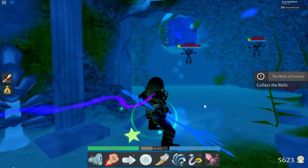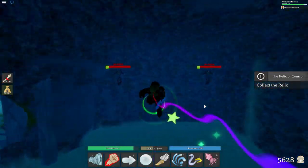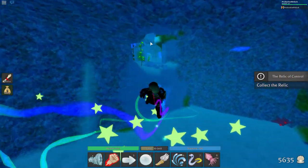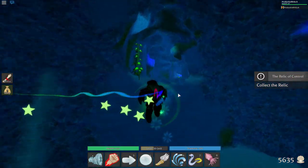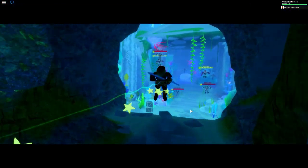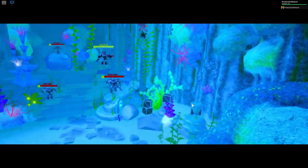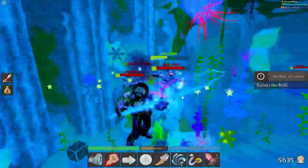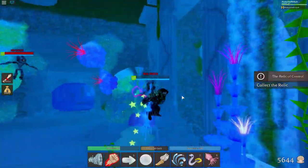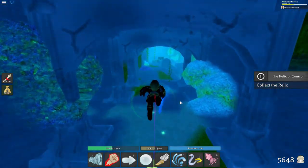Go into this room and you will have four enemies: two mercenary bots and two warden bots — these should be very easy to defeat. Once defeated, the next room will unlock, so swim upwards and swim into this room. You will then get into this very big room with a little cutscene.